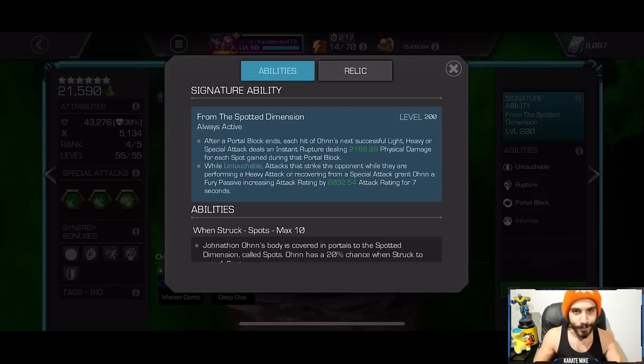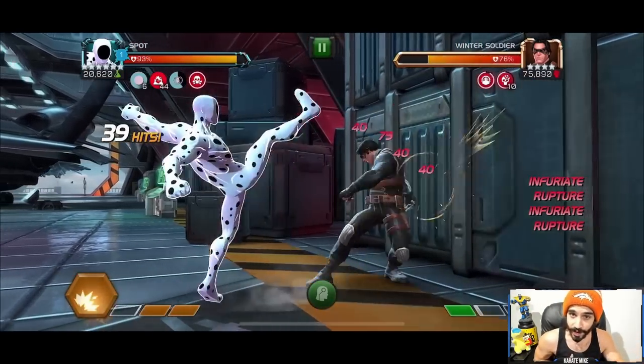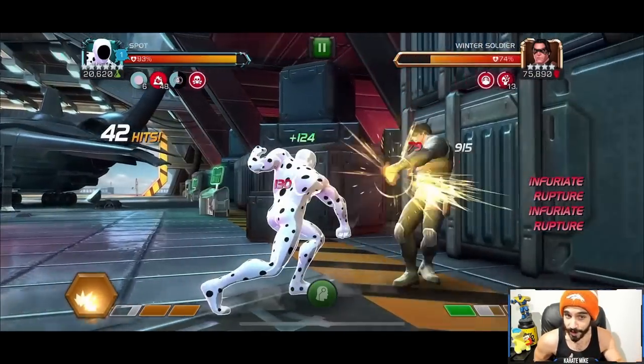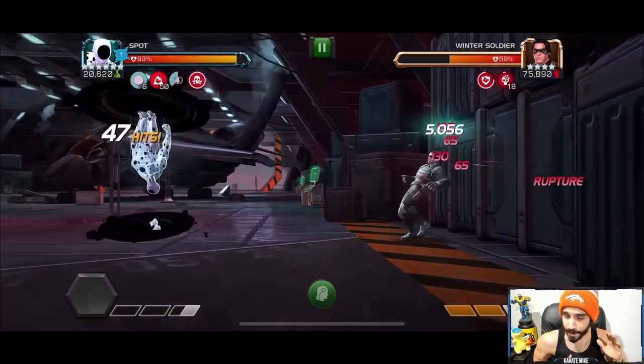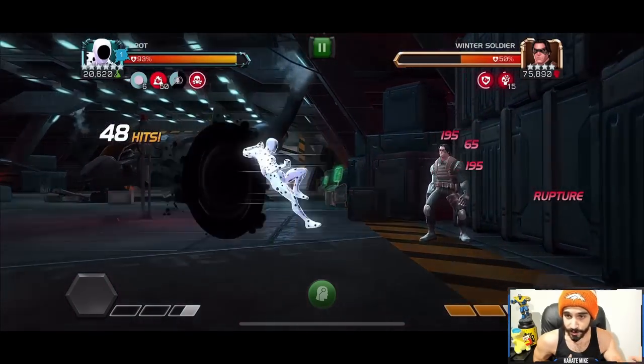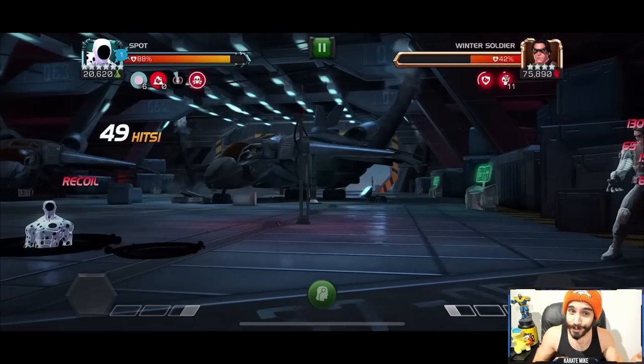That is the Fury part of the stick ability, and that is a big step up. This is what Spot would look like fully ramped, unduped — no Fury, no nothing. Here's a Special 2 at 50 ruptures in the bank. Not bad — took off about 60% in 50 hits in about 60 seconds. That's really not too bad.